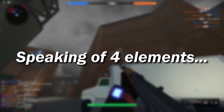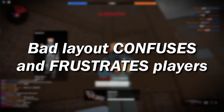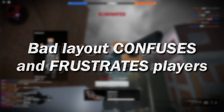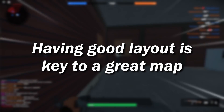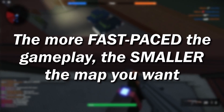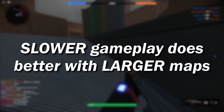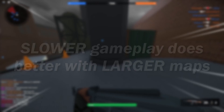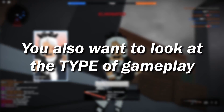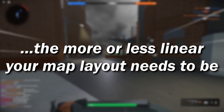The final key element is the layout. Bad layout confuses and frustrates players, so having good layout is key. To start, you want to take a look at the speed of your game — the more fast-paced the gameplay, the smaller the map. On the other end, if you want slower gameplay, you're probably going to want a larger map. Then you also want to look at the type of gameplay: the more or less linear the gameplay is, the more or less linear you want your map layout to be.